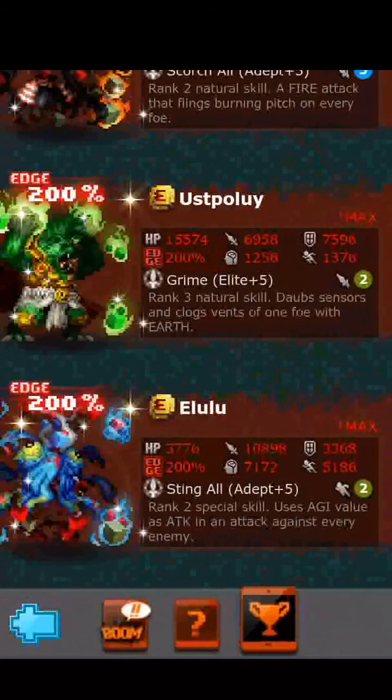This fighter is just weird — looks weird, stats are weird, everything is weird about it. But if you want to use Lulu for superfuse fodder, you can get 653 attack and 430 wisdom.